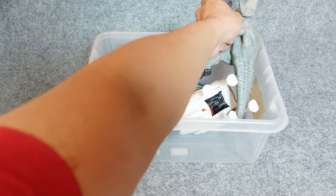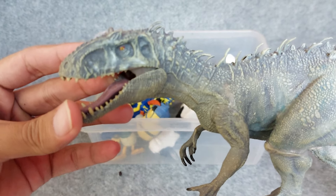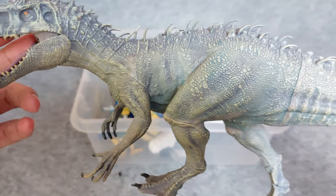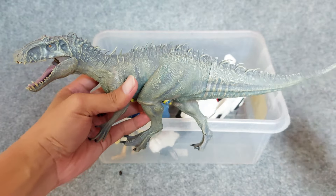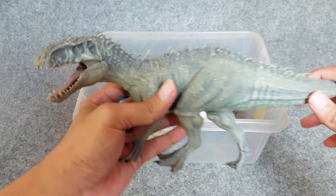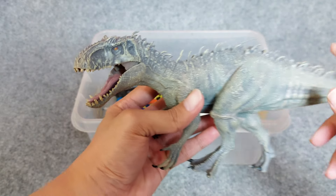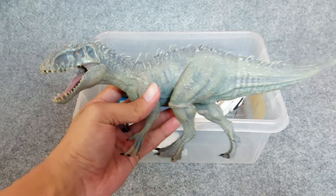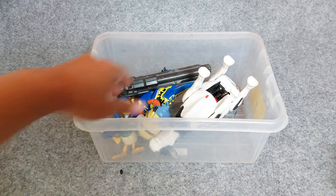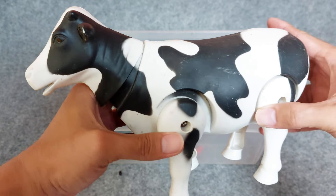And the next one, there is the Indominus Rex. Wow, this Indominus Rex has orange eyes and the skin is so amazing. It has a long body — approximately the length is 17 centimeters. All right friends, the dominant color is grey. This is the Indominus Rex — wow, amazing!